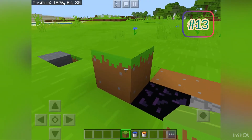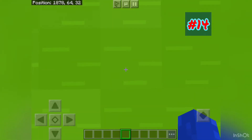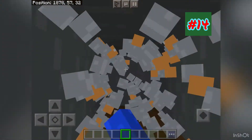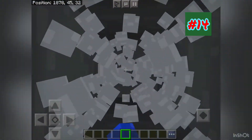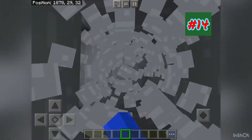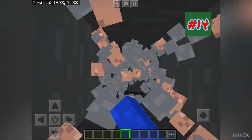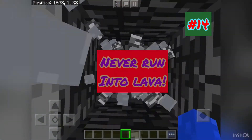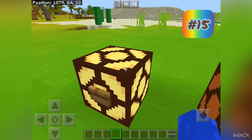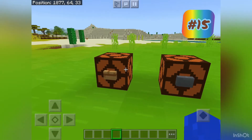Did you know if you dig straight down on the block you're standing on, you will never run into lava? Also, wooden buttons give off a longer pulse than a stone button.